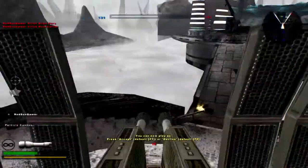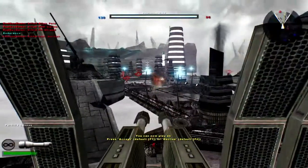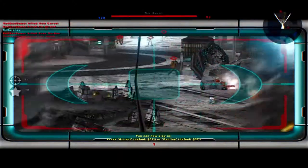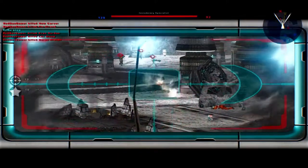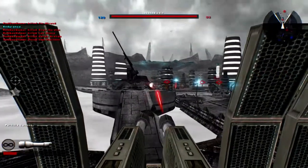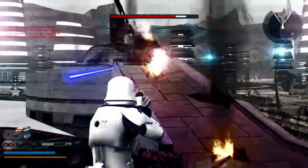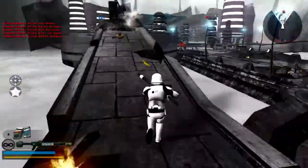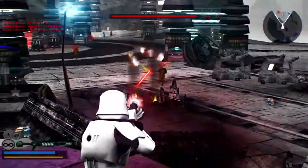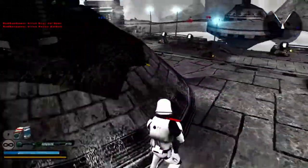Oof, get wrecked! Look at that damage, man. Okay, we should probably get off the turret, especially with that damage. If I die I'm probably going to use the class one more time. Jesus — see, this is where the backpack comes in handy. This is where you can be very picky about your class.